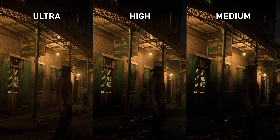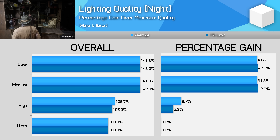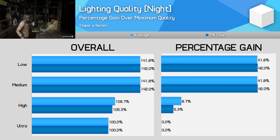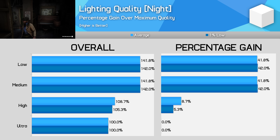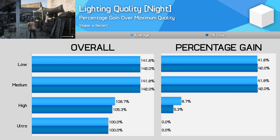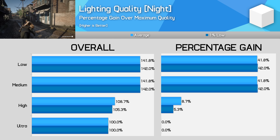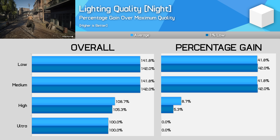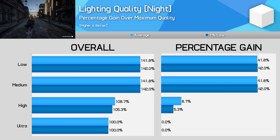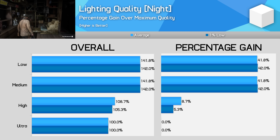Honestly, even medium still looks fantastic in these scenes, and anything higher is a bonus on top of already excellent visuals. This is important because there is a significant performance gain to be had from turning lighting quality down to medium for night scenes. In the early game camp area, turning this setting from ultra to medium saw a 40 percent improvement to frame rates — often the difference between gaming at 35 FPS and 50 FPS. In areas like Saint Denis the gains can be even higher, with 15 FPS gains from this single setting change alone at night. With low providing no additional performance over medium, if you're struggling with performance at night, moving ultra down to medium is the best choice to immediately resurrect performance.